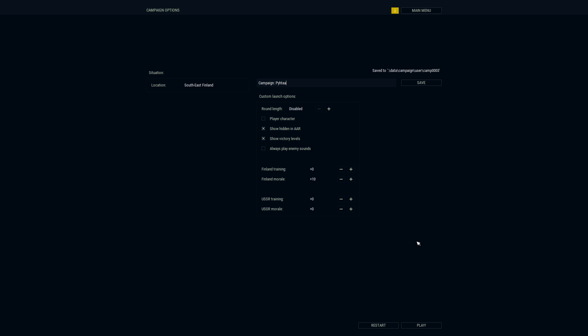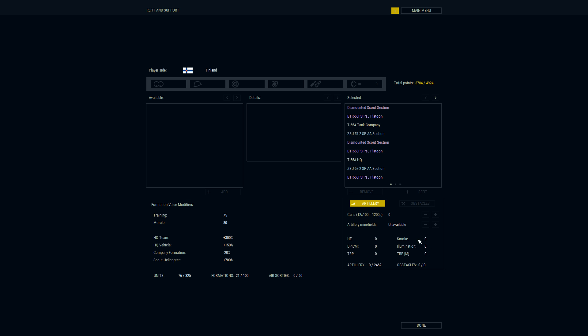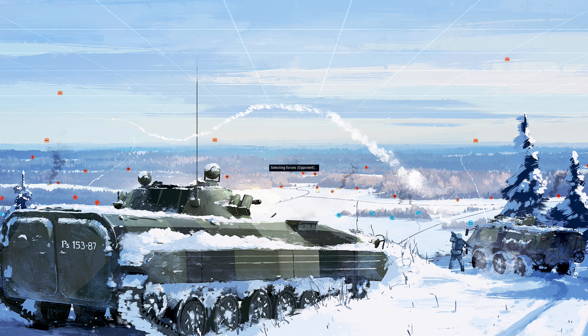That's all we can do, let's go ahead and play. Oh — I forgot about air assets. We brought ours all the way down to zero. Even if you don't set it to 0%, you might not get the option to buy anything. The Russians are at 50%, so we have a 49-24 split there — can't pick any more units. We don't have any artillery, guns, minefields, or obstacles. Let's go to the map.